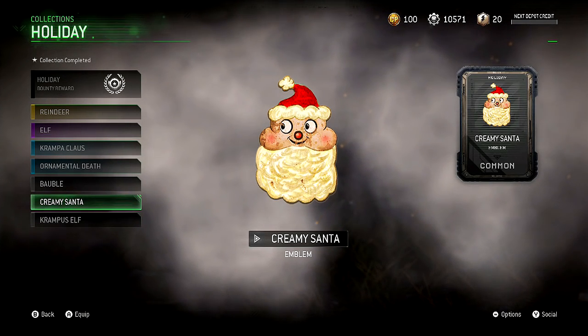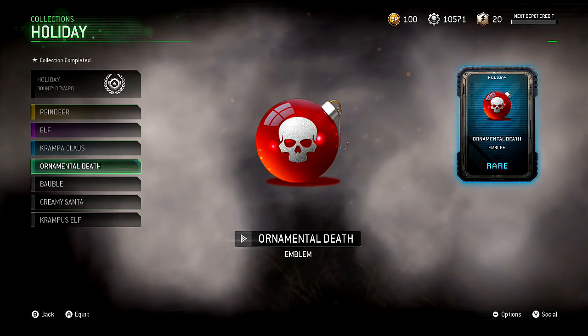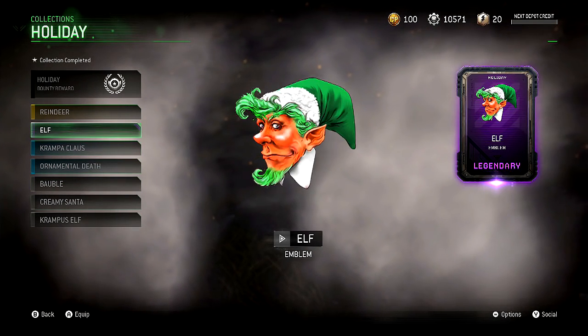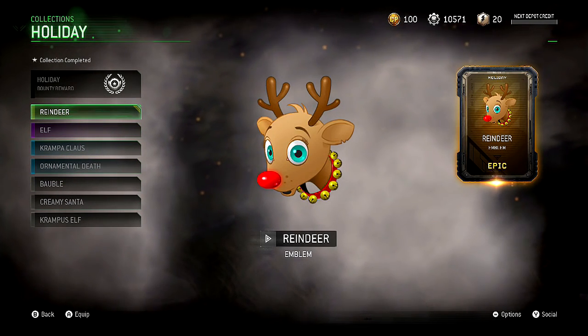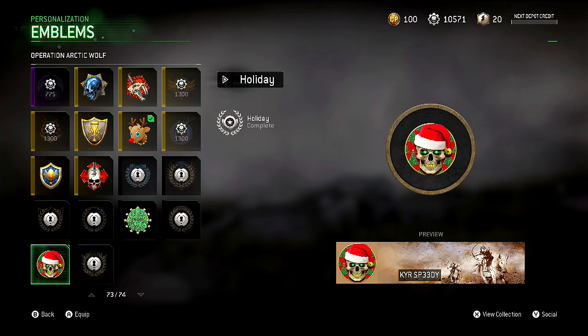I don't like the texture on it, actually. It looks kind of like a potato with a beard and a hat on it. Not the biggest fan. So these are all the Christmas ones. That's actually really cool looking just like that. I got the elf already. Seriously, whoever designs all the calling cards and emblems in this game does a really good job. I will say that. I'm really proud of them.